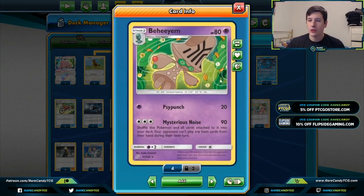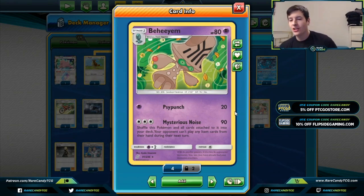Behemoth came out back in Unified Minds — it's a Stage One that attacks for three Colorless energy, does 90 damage, you shuffle this Pokémon and all cards attached to it back into your deck, and your opponent can't play any Items from their hand during their next turn. Typically the big downside to Triple Acceleration Energy is that you have to discard it after you use it, but since you're shuffling it back into your deck, that actually happens before it gets discarded, meaning you don't have to discard your Triple Acceleration Energies.